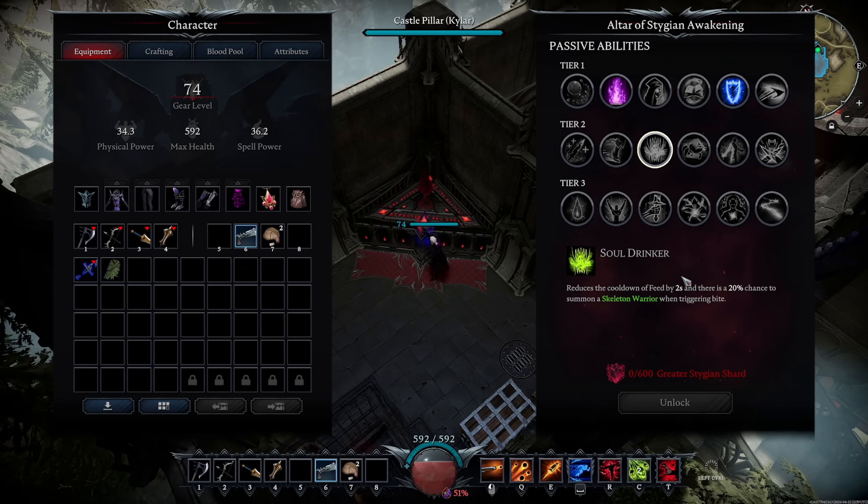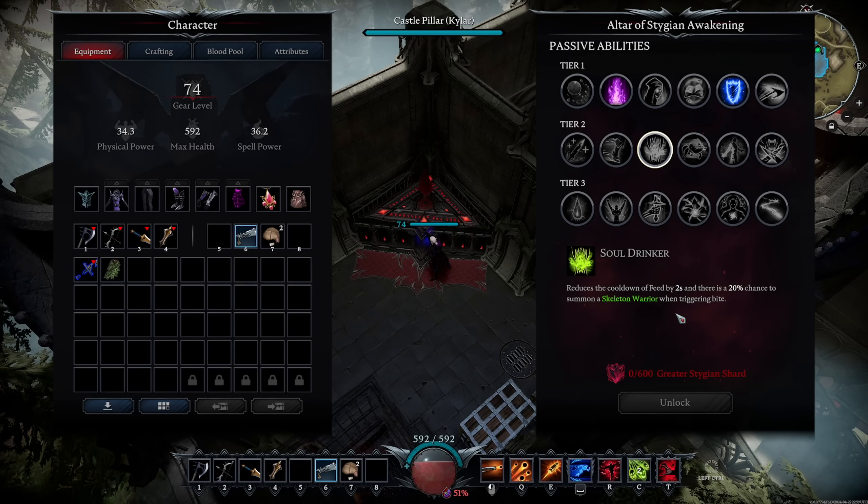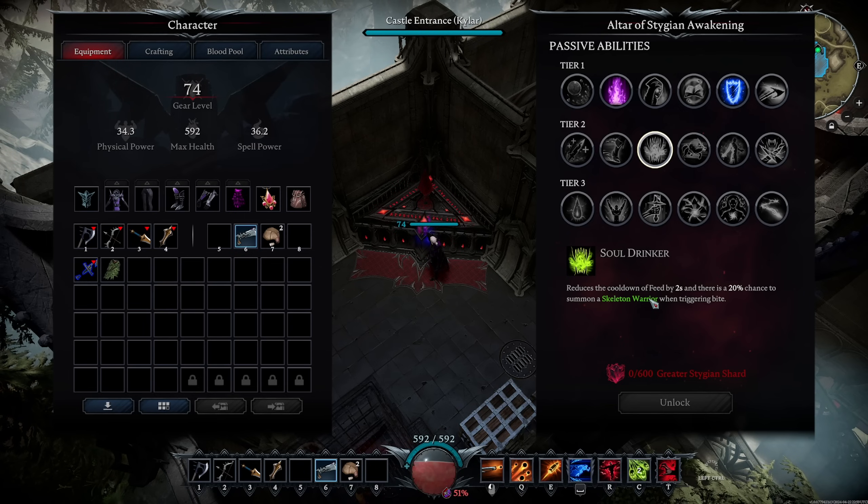Soul Drinker reduces the cooldown of feed by 2 seconds, and there's a 20% chance to summon a Skeleton Warrior when triggering Bite. This is really more of a PvE ability. If you're into summons and Unholy, Unholy is wild now — you can get so many skeletons so easily and so quickly, and this just adds to that.